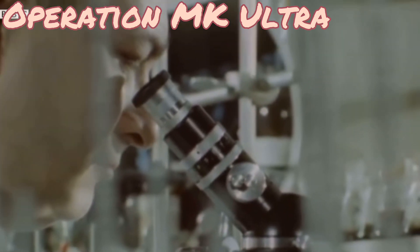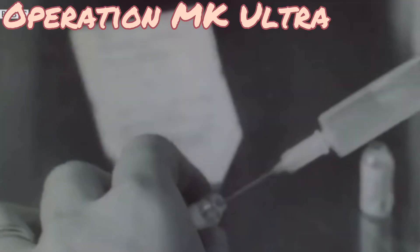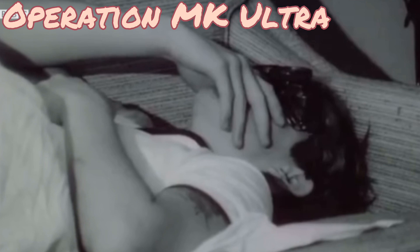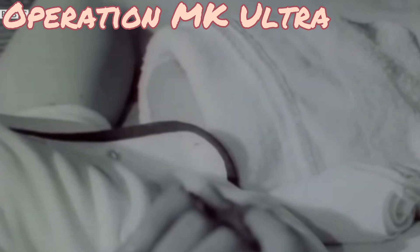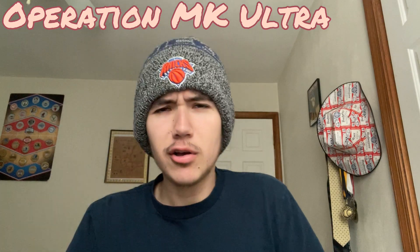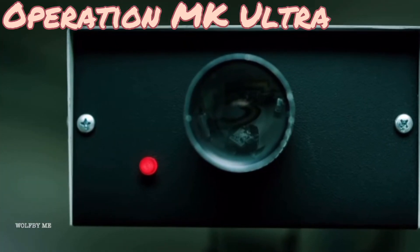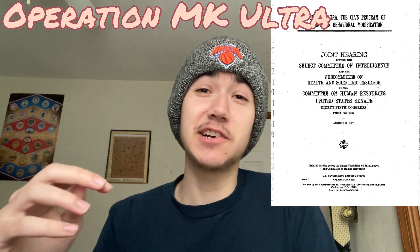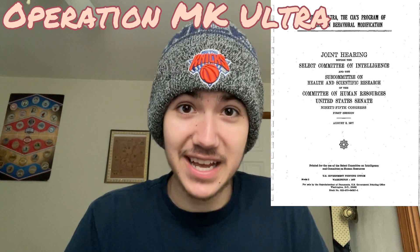Operation MK Ultra: this is where it gets crazy — this isn't a conspiracy, it actually happened. Operation MK Ultra was a real mind control experiment conducted by the CIA to gain an advantage against Russia in the Cold War. There were inhumane experiments done on people, including testing early versions of LSD and other psychedelics, sleep deprivation experiments, and general physical and mental abuse. In Stranger Things, MK Ultra is intertwined with Dr. Brenner and Hawkins Lab — Eleven's mom was part of these experiments in the 50s and 60s, and Dr. Brenner was the head doctor.